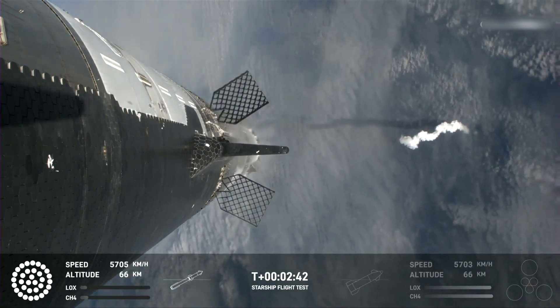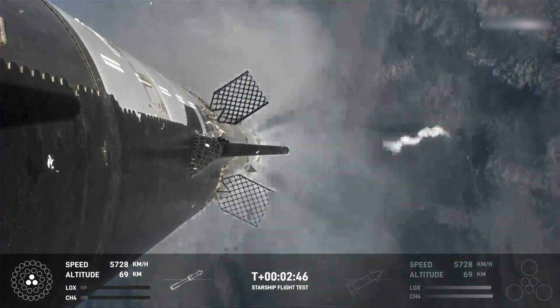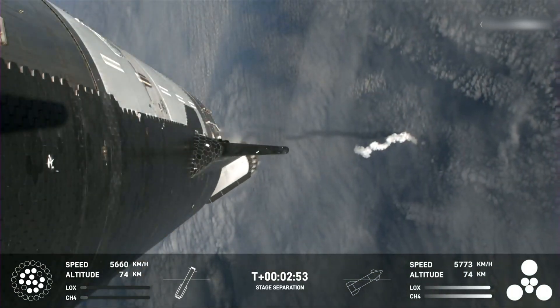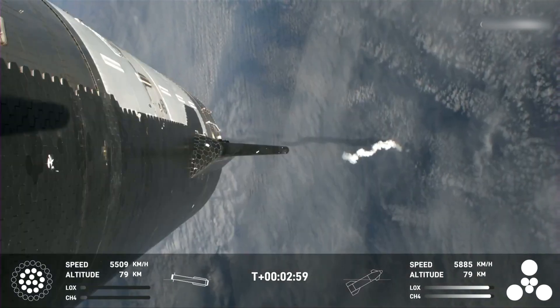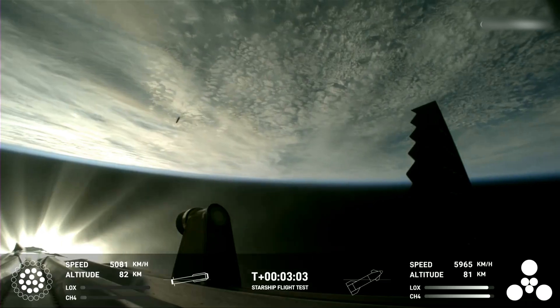Booster will start to do its flip and then move into the boost-back burn, setting it up for a ventral splashdown in the Gulf of Mexico. Hot staging confirmed.